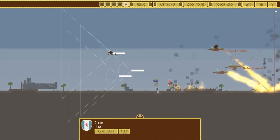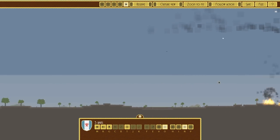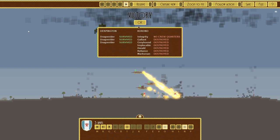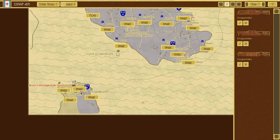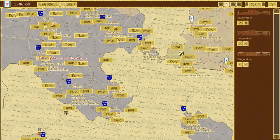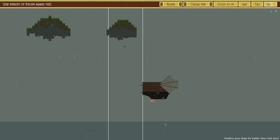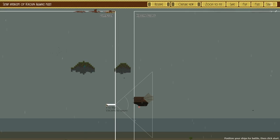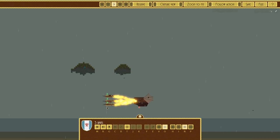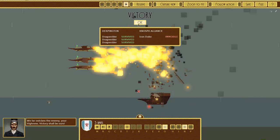We've now basically changed the fate of this continent. Someone tried to invade - bless them. You're not going to attack me, that's not how this works. That is actually sad - you guys used to be a threat, you know? You used to be a threat. Now look at you. Iron Duke. Giant spiders - kill them with fire, be a proper lad about it.